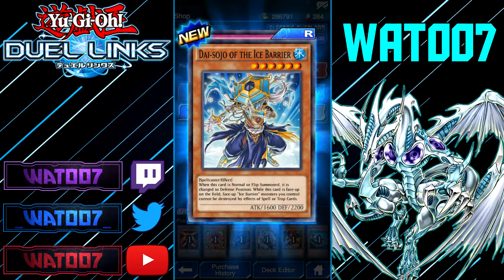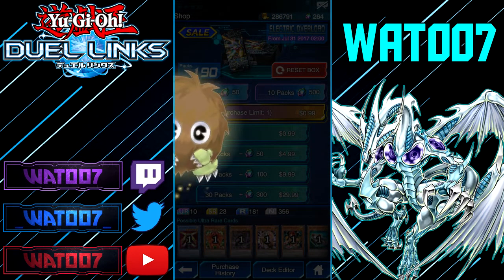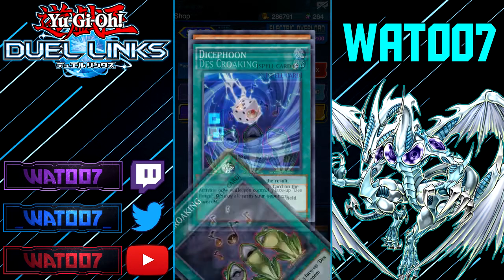When this card is normal or flip summoned, it changes to defense position. While this card is face-up on the field, face-up Dragon, Ice, or Berry monsters you control cannot have their effects negated by spell or traps. Booby Trap E again. Desk Kuroking: activate when you control three Desk Frogs — destroy all cards your opponent controls. Dice Foon: roll a six-sided die. On two, three, or four, destroy one spell or trap card on the field. On five, destroy two spell or trap cards. On one or six, take 1000 damage.